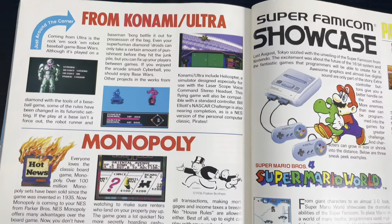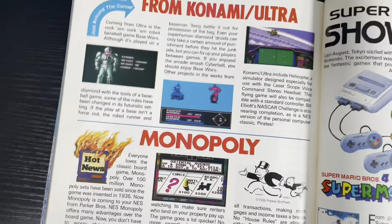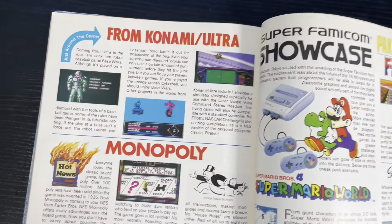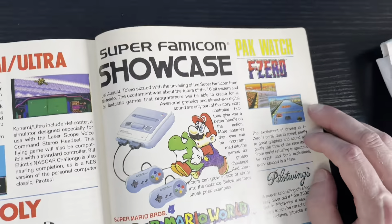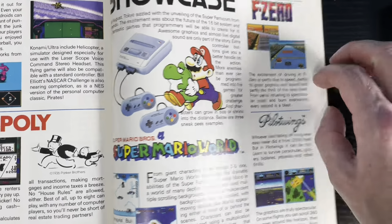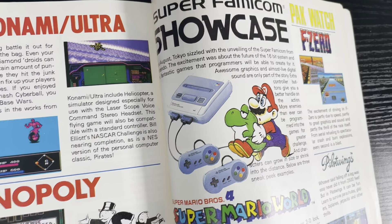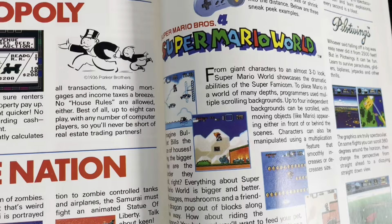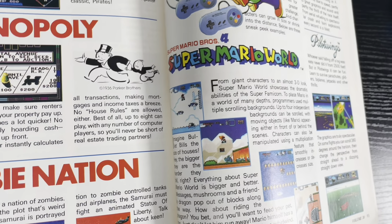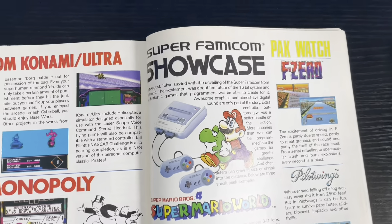From Konami and Ultra. Super Famicom Showcase — Super Mario World. Look at the artwork on that — old and little baby Yoshi. Love it. And you got one of the best games on the SNES back in the day. That Mario right there — that's awesome.